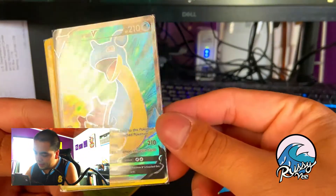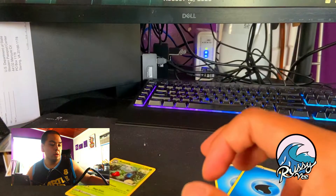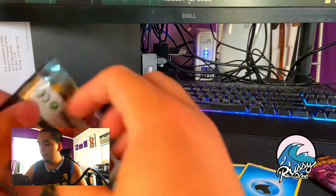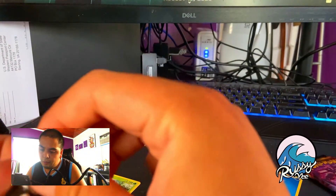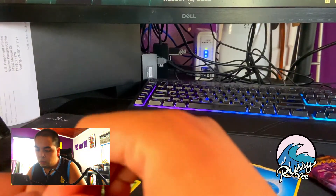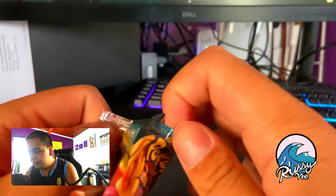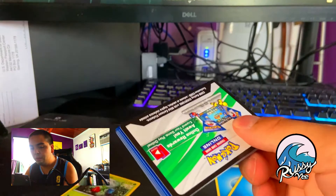So again, this is what I pulled from the other pack — the Lapras V, as well as some reverse holos. Alright, taking this first Darkness Ablaze pack. Come on, Charizard — angry fire dragon Charizard, my boy! Now if I could open this pack, that'd be awesome. There we go — I'm gonna rip the pack apart. I know some people like to save the pack art, but that's for older stuff.